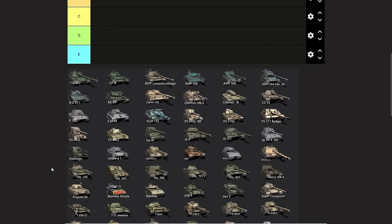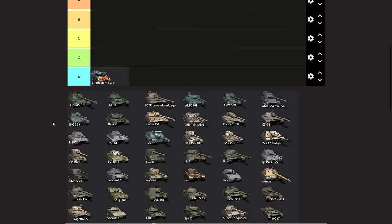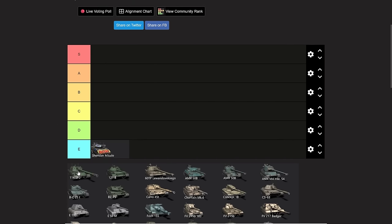I'm going to start off with the most important thing: Shaded Missile goes E tier. That is the only vehicle that goes into E tier — missiles can go to hell. But that's the opinion part. Now let's start off with the 114 SP, and that already brings us to a different problem.